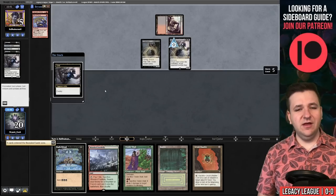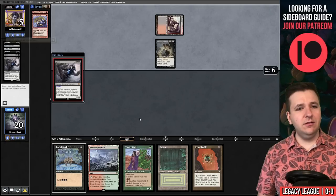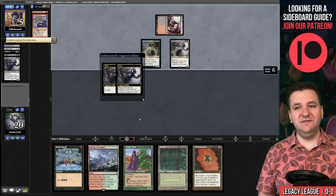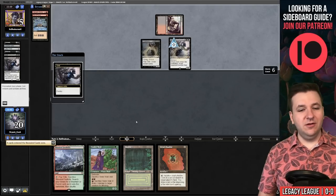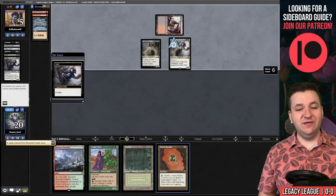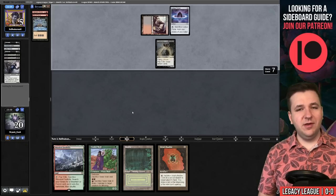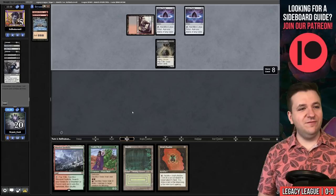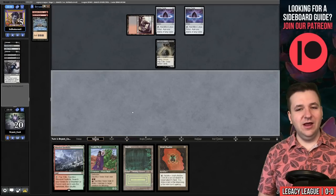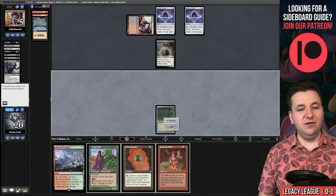They choose Rite of Flame this time — Bobble was probably the pick there. They have a third Grief as well. These were actually the two best cards in the hand after Relay and they left us with both. They have a Lotus Petal. Do you have a reanimate for the fourth Grief? They do not.